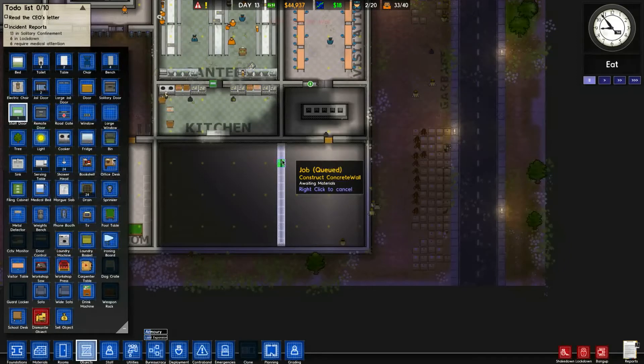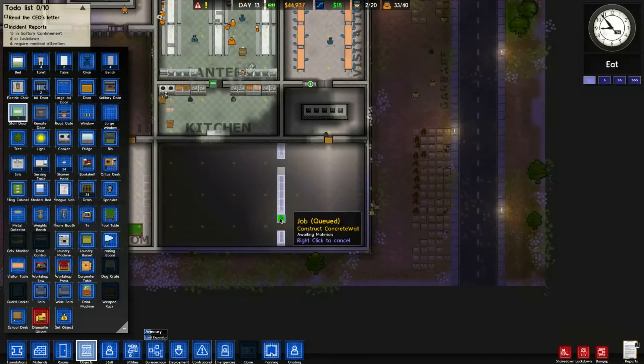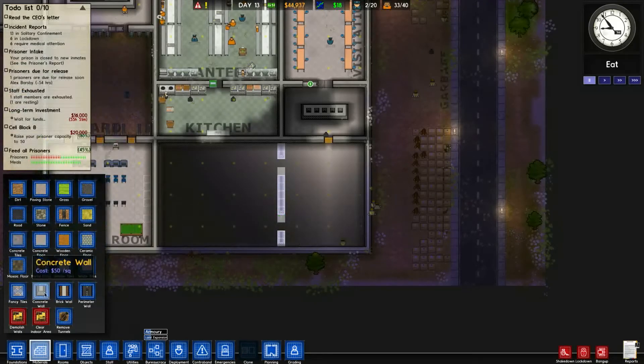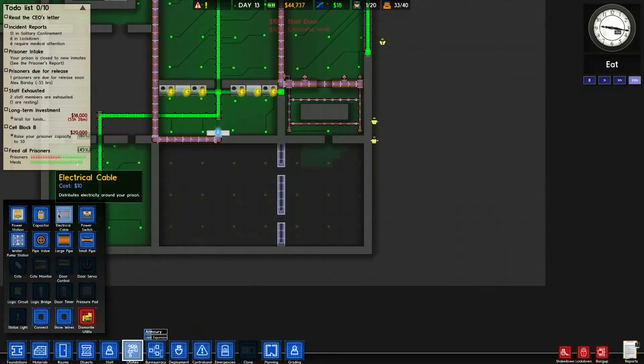If we do a gap of two... should we do a gap of three maybe? Gap of three, I'm thinking. Let's just clear that. Door here and here, let's go with this. Whilst they get that built, we can plan the kitchen and all that sort of stuff. Let's get utilities going and drag some more power down into here.